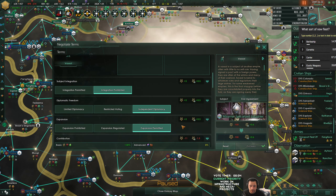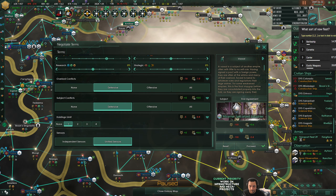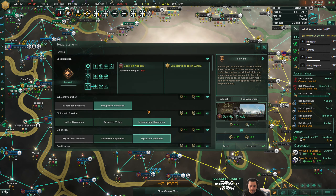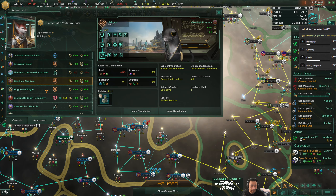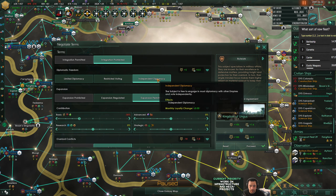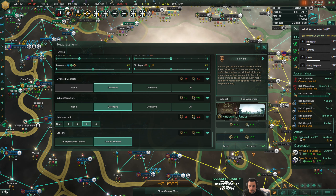MSI term negotiation - I hate them, but they're not going to be happy with any changes. Gux, what about you? Nothing I want to change here, I could raise my holdings, might as well. Ungus - you want to be a bulwark? I'll give you independent diplomacy and unified sensors and more holdings.